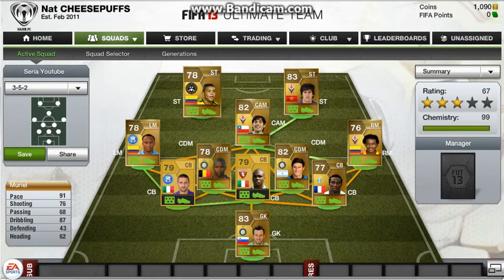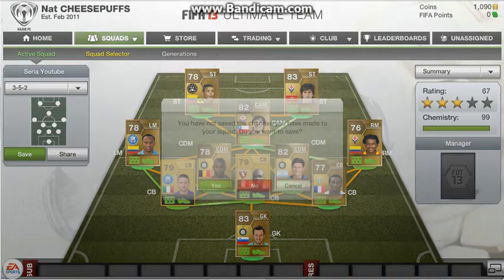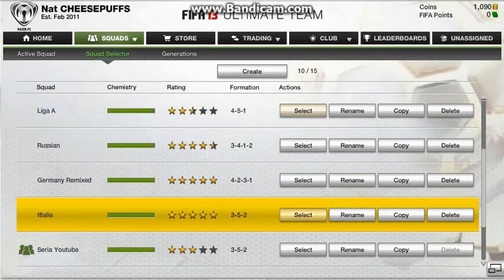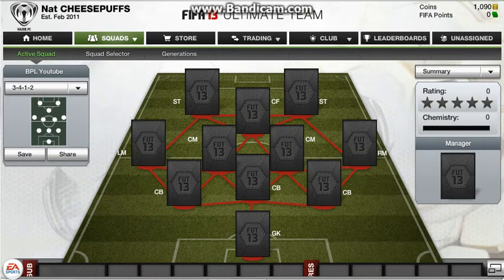Overall, this team cost under 15,000 coins I believe, and that's what I'm going to be doing as a budget for my teams. The next team you'll see me building in the Beginner Builder series is my Barclays Premier League team.